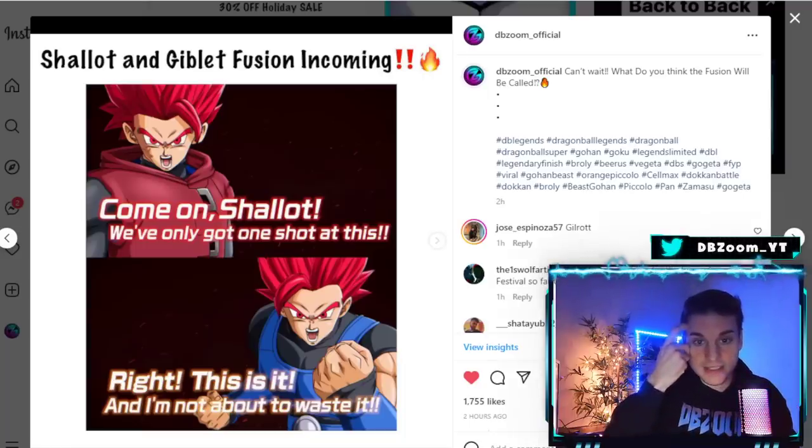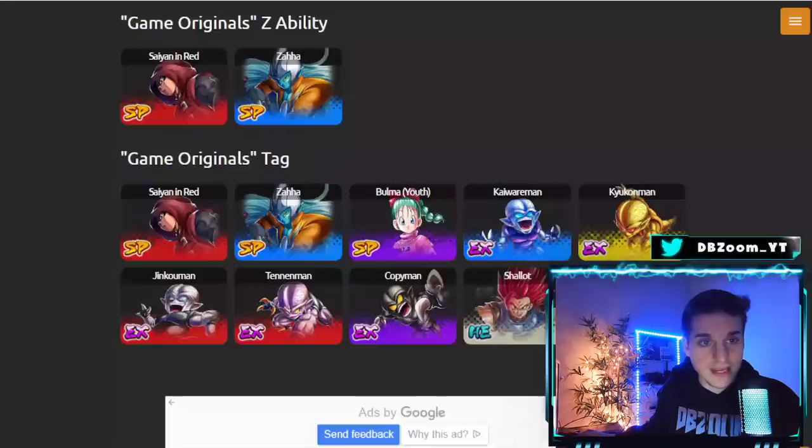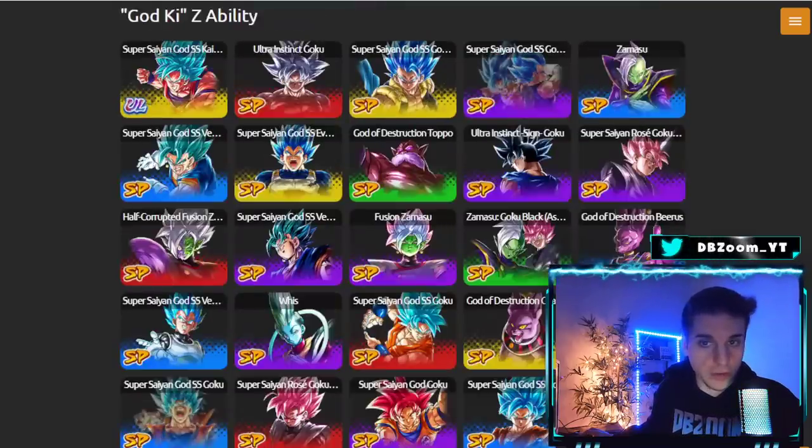We got the hourglass leak about a month ago, and I'm starting to think it could be for these two characters, but we don't know yet how it's going to function — whether we'll be able to fuse through their own unit gauge or through their main ability. They're going to have multiple tags: Fusion Warrior, God Ki, Saiyan, and Game Original Series. If Shallot starts off in base form, you cannot equip God Ki or Fusion Warrior equipment on him — they have to already be in that formation.